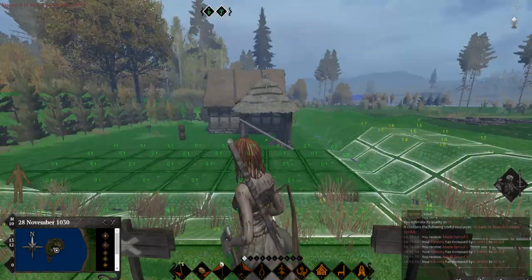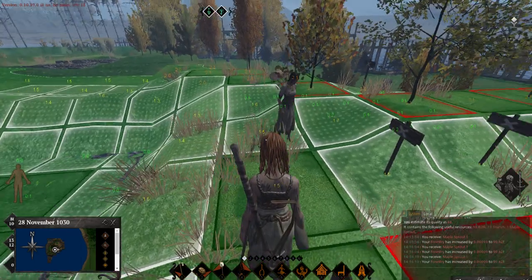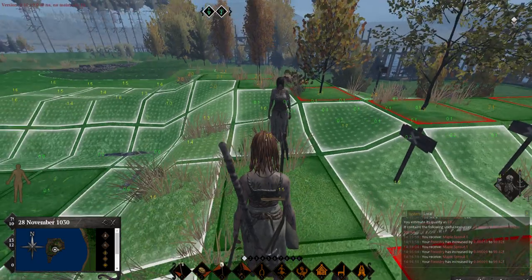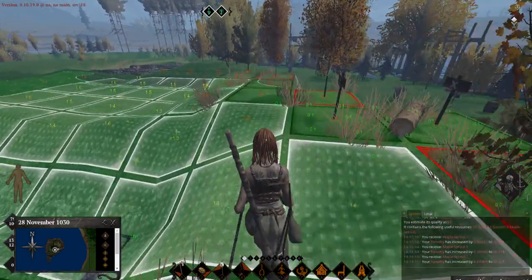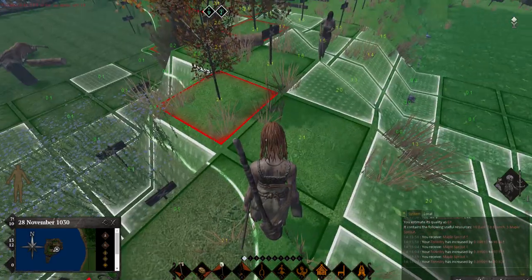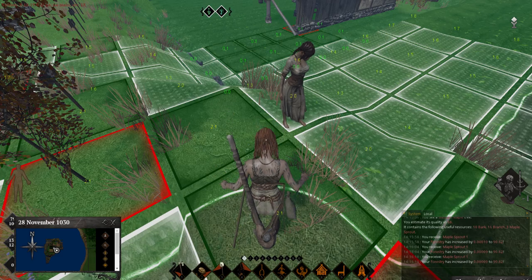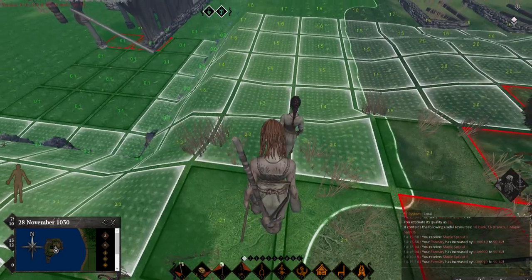It's in the town claim. Hit CTRL+F4 and I'll explain. You see this line here - I'm out of town claim, I'm in the region claim, I'm in the town claim.